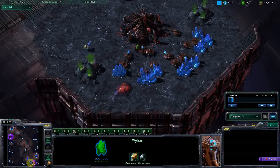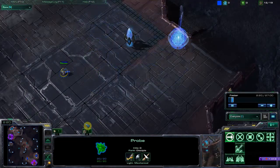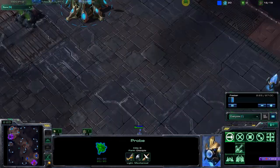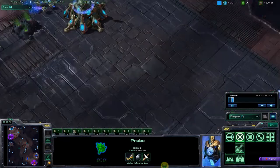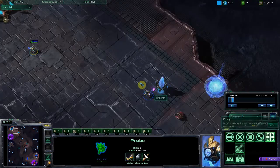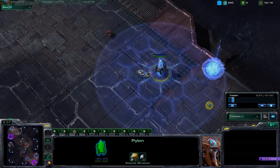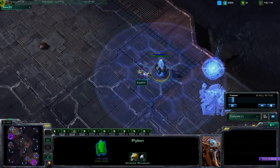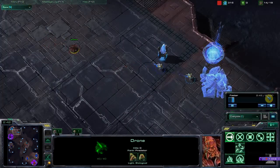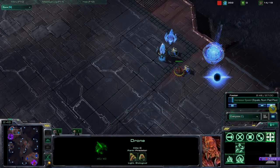I'm scouting their bases and don't see anything too weird. There comes their probe — I was a little late noticing it, so he might have been able to slip in a proxy pylon. I just noticed it before it started attacking, so I said I'm going to attack. This guy comes in and helps out, so I run the probe away to safety.